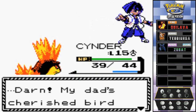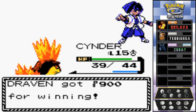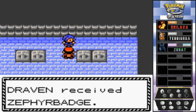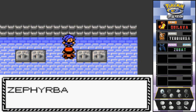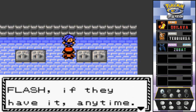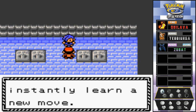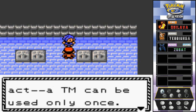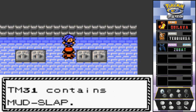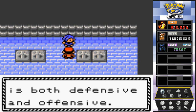Gym Leader Faulkner has been defeated! 'Darn, my dad's cherished bird Pokémon... Take this - it's an official Pokémon League Zephyr Badge!' We got the Zephyr Badge after six episodes! The Zephyr Badge raises the attack of Pokémon and enables them to use Flash. Faulkner also gives us TM31, which contains Mud Slap - it reduces the enemy's accuracy while causing damage, making it both a defensive and offensive move. A TM can only be used once, so think before you use it.